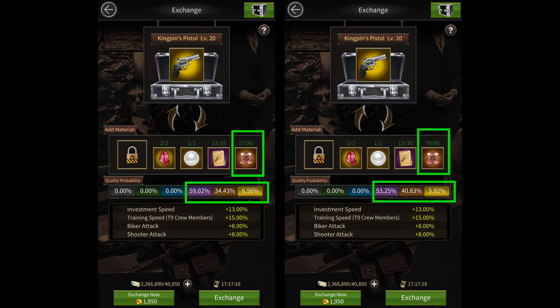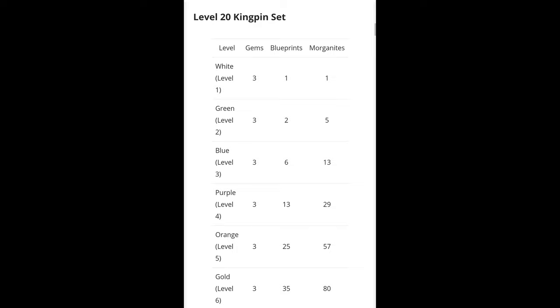If you want to know the blueprint and special gem cost of making set equipment of different colors, I have that available on my website. You can find the link to the page in the description and also in the comment section below.